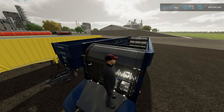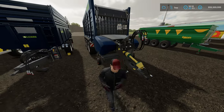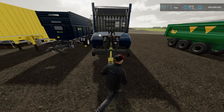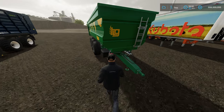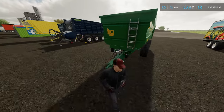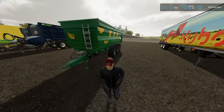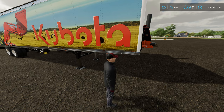This wagon variant will actually pick up grass off the field as well and has silage tanks so it can hold silage additive. This thing also has 200,000 liter capacity. This little 80-bit trailer here is 300,000 liter capacity — pulled by any tractor, and the weight doesn't increase like many of these.